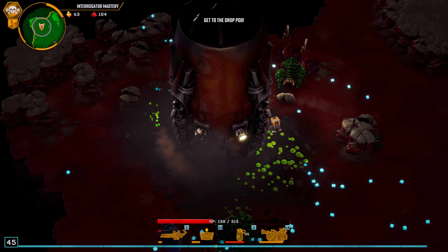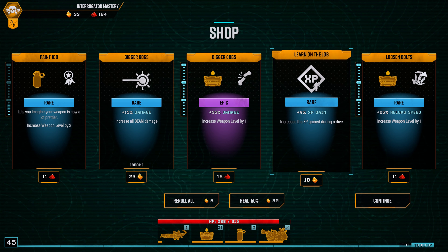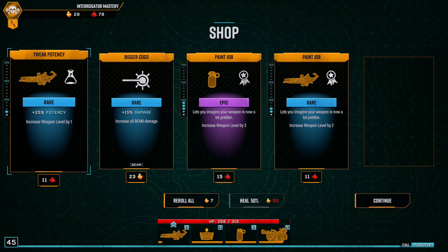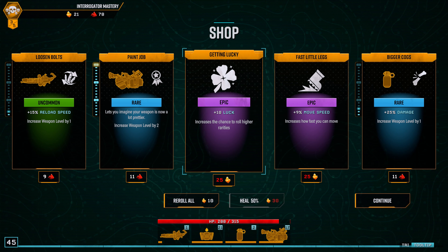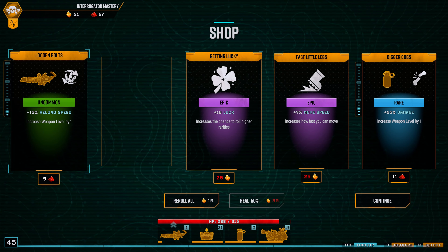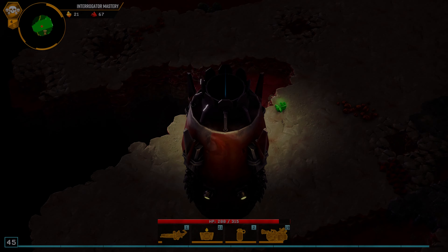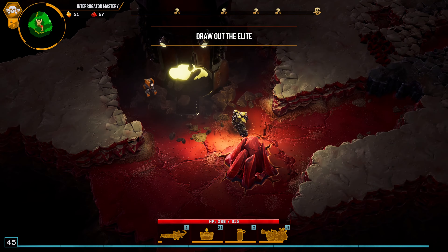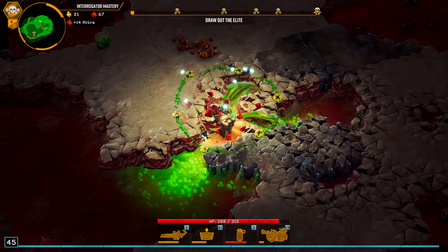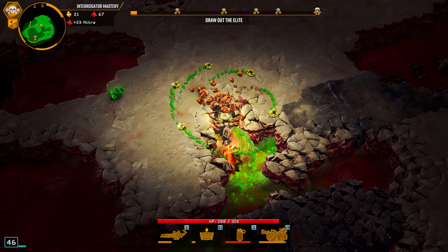Heading to the fourth floor — I hope we can get some healing. I can go for this reload speed — oh, triple level, let's go! Double level — there's nothing else. Three beam. Maybe we can get to the nitra powder at the end. I won't take the risk though. Crit chance — let's go, 62 percent!